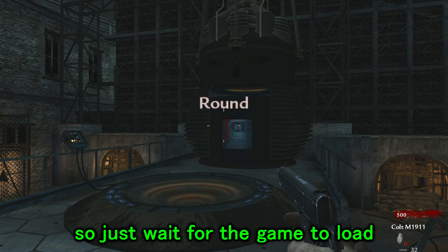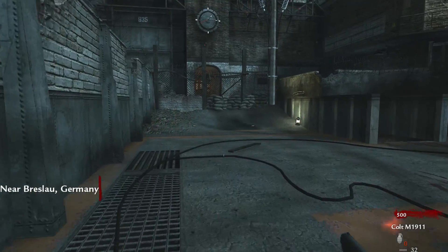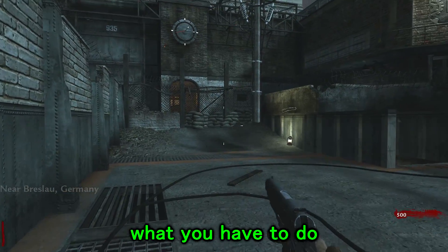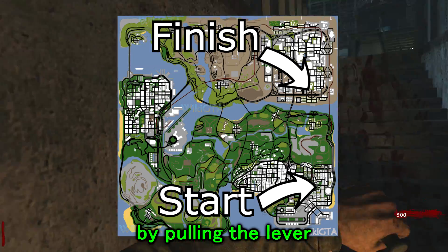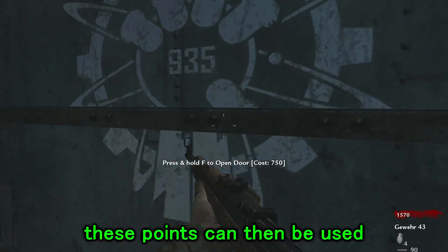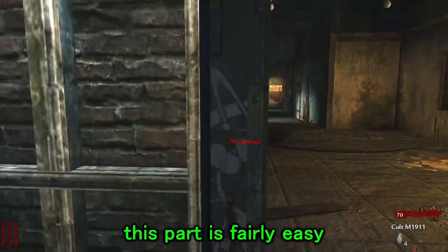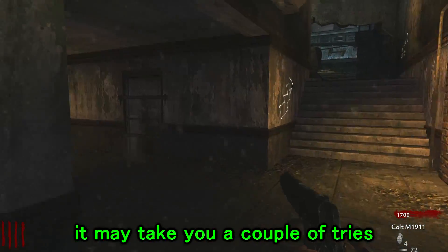Just wait for the game to load and then it will brief you on what you have to do for the next part. What you have to do is get to the other side of the map and turn the power on by pulling the lever. In order to actually get to the other side you'll need to kill zombies and earn points. These points can then be used to open the various doors that lead to the lever. This part is fairly easy but if you're not that good at first person shooters it may take you a couple of tries.